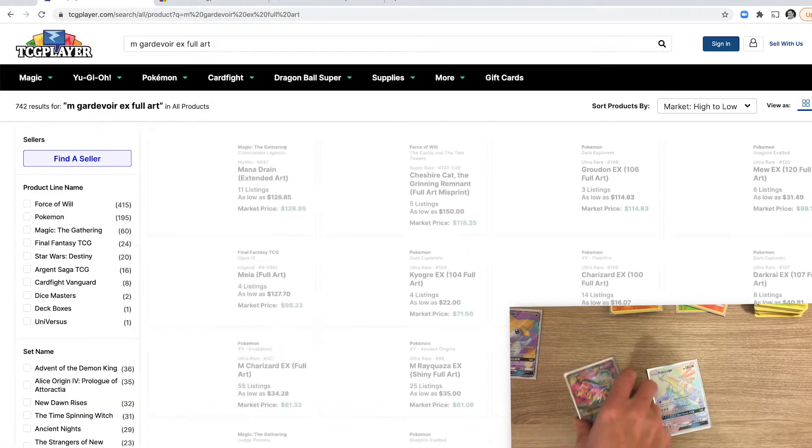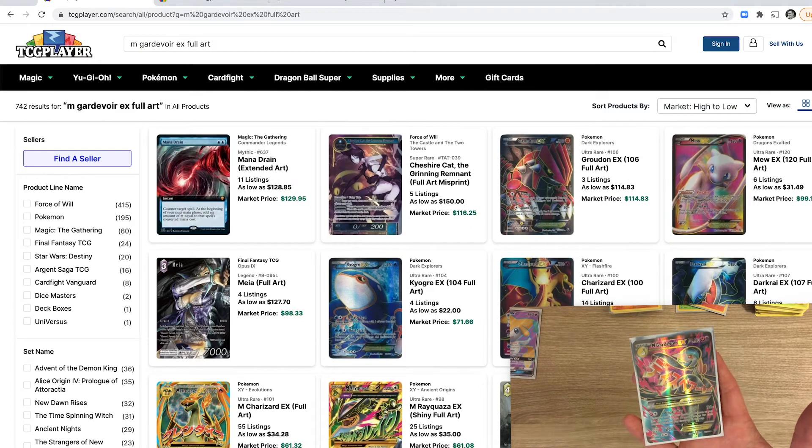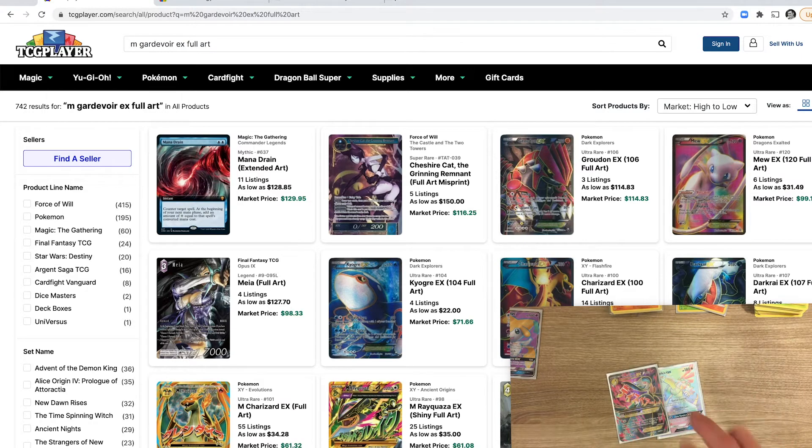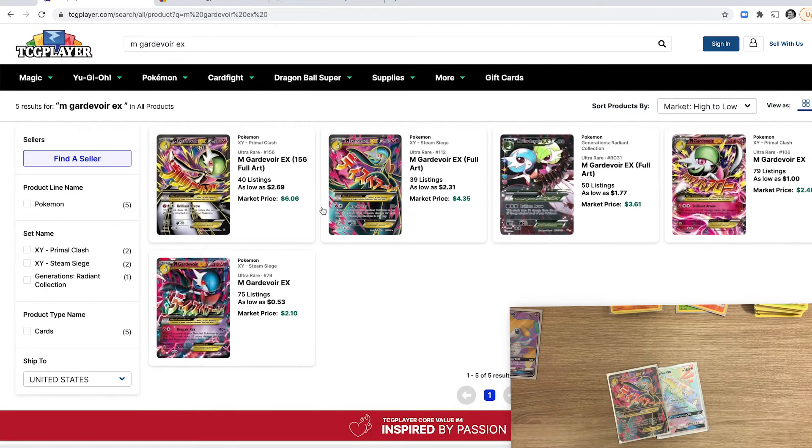Full art means the card has art going top to bottom — on other cards you'll see a header or bottom bar. It's a full art card. I found it right there, that's the one.